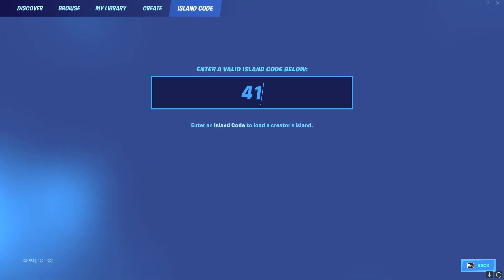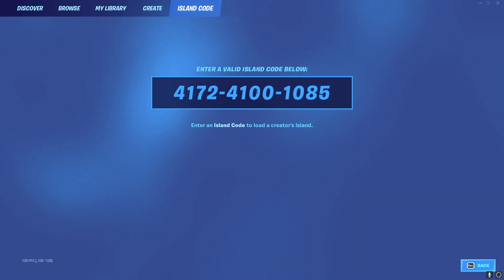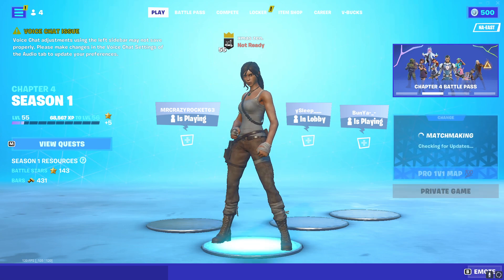You want to press island code and then put in 4172-4100-185, or 10885. Hit enter and it should say Pro 1v1 Map. Go into it, put it on private, and then we're going to load in.